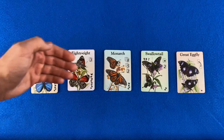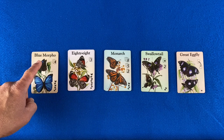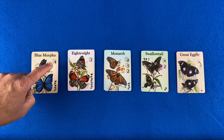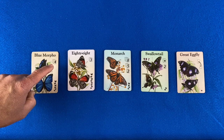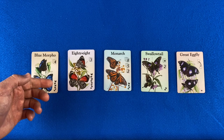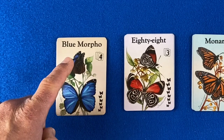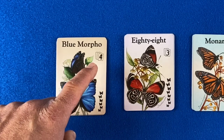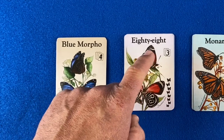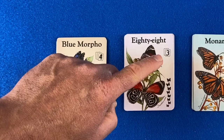There are five different types of butterflies. On each butterfly card, you have the butterfly name, a wonderful image, the set requirement and the amount of points earned for collecting that set, and down here it tells you how many butterflies there are of that type. The blue morpho requires three of that type per set and it will earn you four points. The 88 requires two cards in that set and it is worth three points.